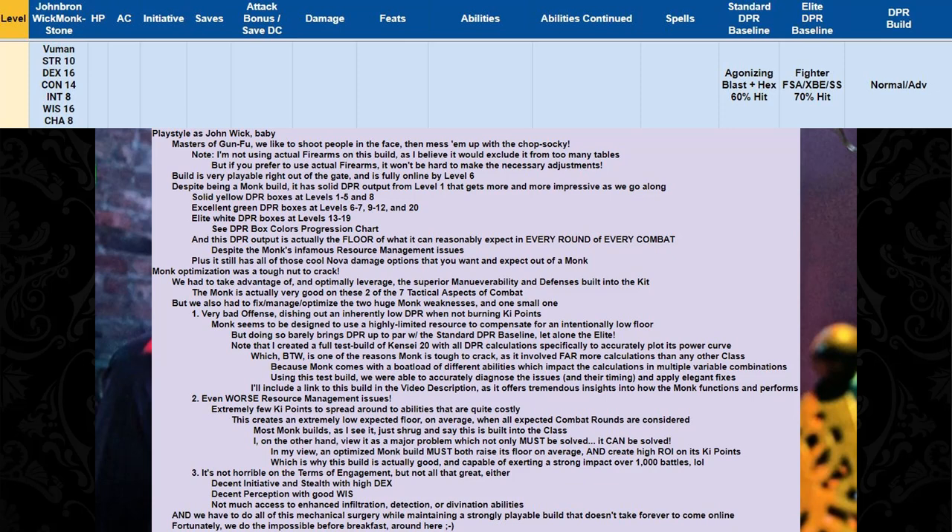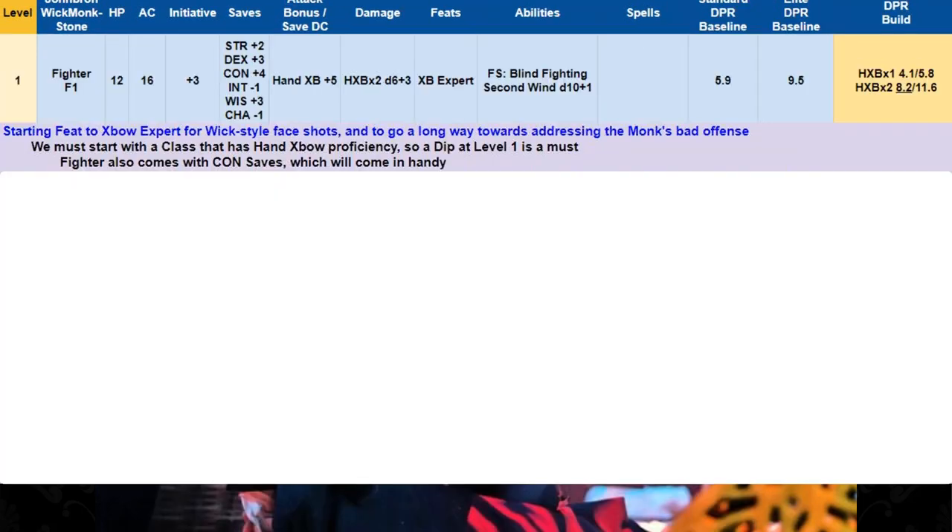This build is really impressive. At level 1, our starting feat goes to Crossbow Expert for Wick-style face shots and to address the monk's bad offense. We had to start with a class that had hand crossbow proficiency, so a dip at level 1 was a must. Fighter also comes with Con saves, which will come in handy, so we started with Fighter 1.